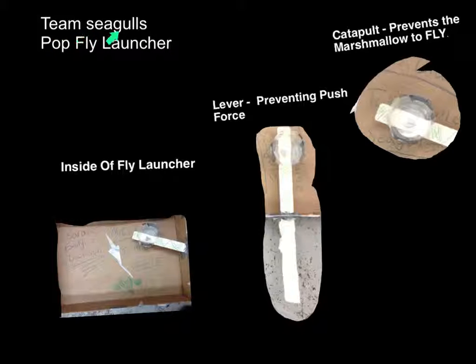Our team name is Team Seagulls and this is our pop fly launcher. Our pop fly launcher is made out of cardboard, those painter sticks, and a McDonald's cup. We use duct tape and masking tape on it.